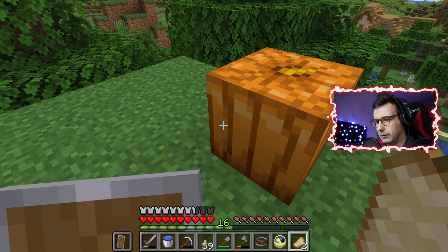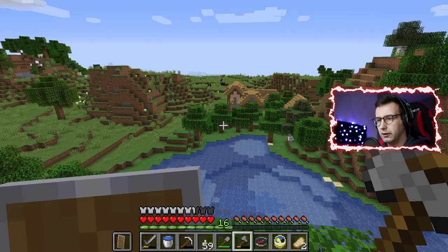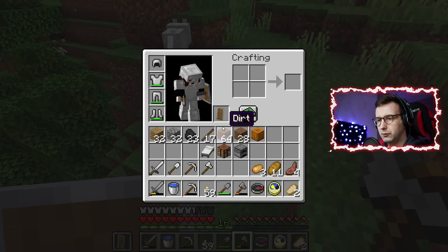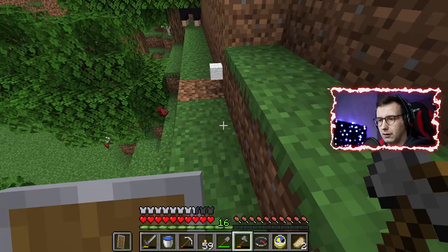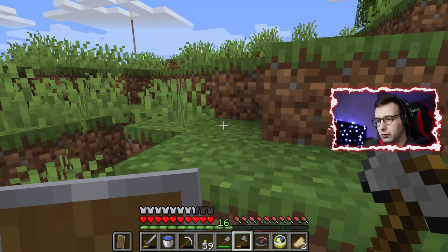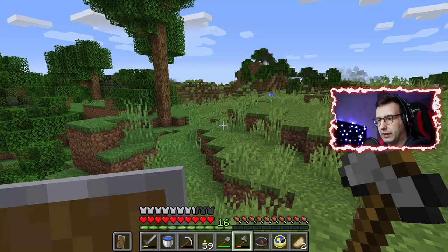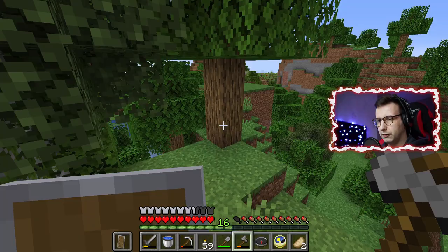I will go to this pumpkin — hello little pumpkin, I will take you with me because I like pumpkin, though I'm not sure what you can do with it. And here are some wolves! Do I have some bones with me? They always leave wool and meat — mutton — for me. I think I will come back here to make dogs out of the wolves.